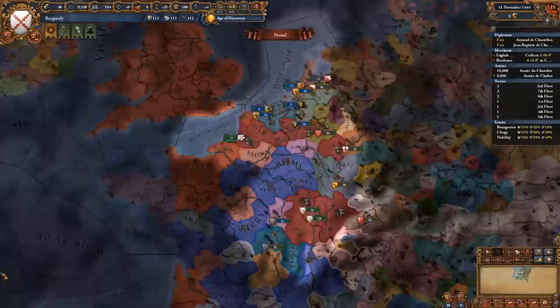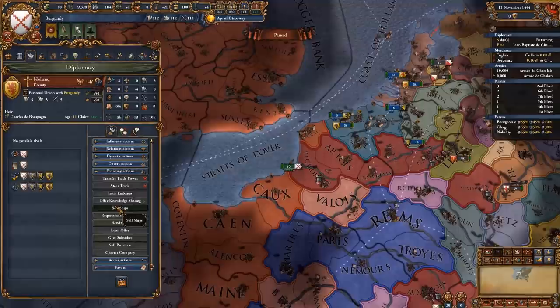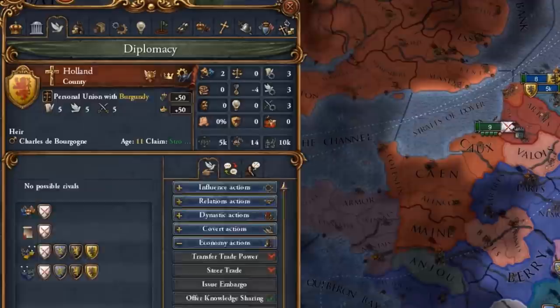One of the first things to do as Burgundy is to sell your starting ships. We have 2 heavies and 6 cogs that we definitely do not need. Sell one of the heavies to Brittany for 40 ducats. Another one we sell to Holland for another 50 ducats. We're going to sell the other cogs to various nations around that are interested. We also will be making England, France and Provence our rivals.